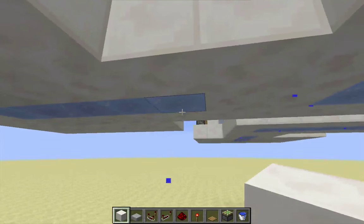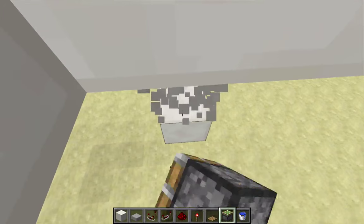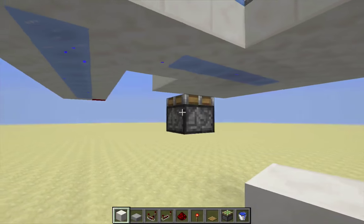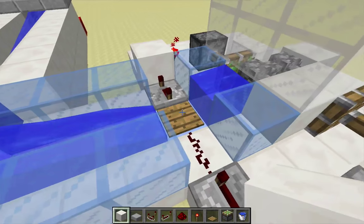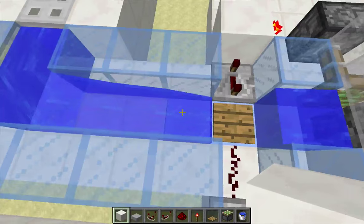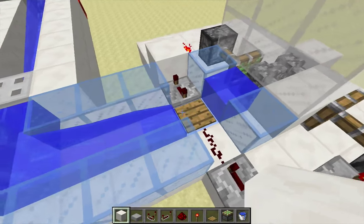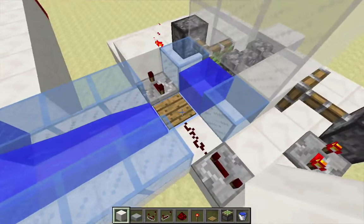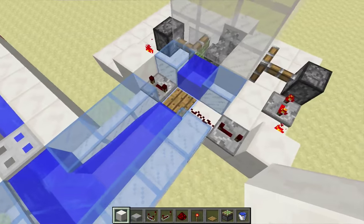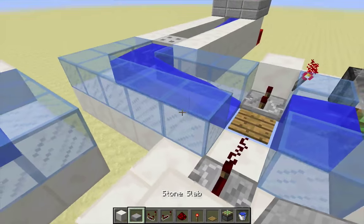So I'm going to add a trap by adding an upward-facing piston right here. I need to get a signal to this piston — as soon as an item comes across this pressure plate, I want that piston to retract the ice block in front of the pressure plate. And then I want it to be delayed a little bit after the pressure plate's activation. That will give everything in here time to clear out before the pressure plate gets activated again. So I'm going to be creating a little bit of a compact pulse extender here.